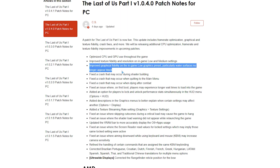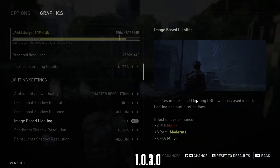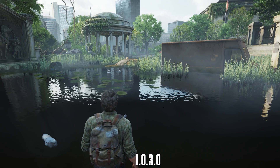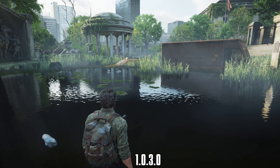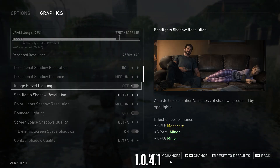The patch notes also mentioned improved graphical fidelity on the in-game low graphics preset, particularly that water surfaces no longer appear black. This relates to image-based lighting — the low graphics preset previously turned off this setting, making some water surfaces look black. With the new patch, this no longer happens.